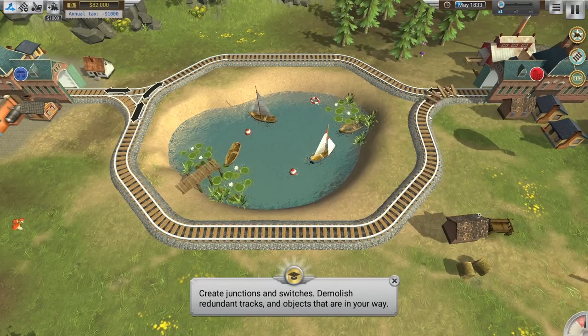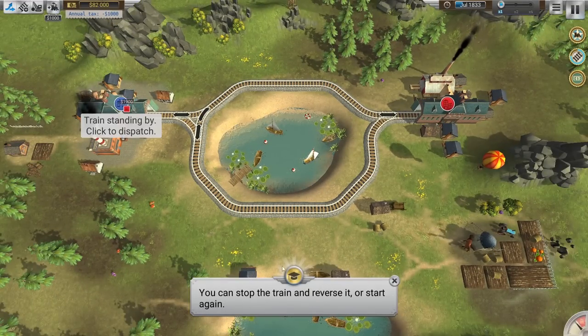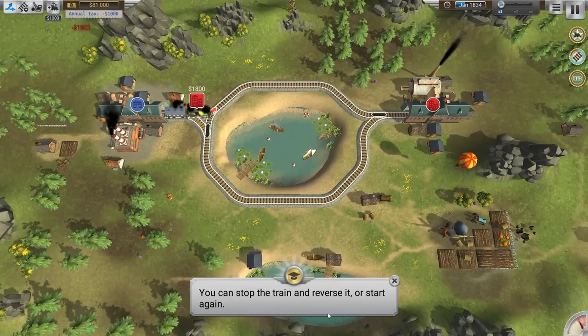There go the rails and the ties — great junctions and switches. You can demolish redundant tracks, stop the train and reverse it, or start again. Let's dispatch our train. We've got to get this one over here, so I suppose we can go up over the lake and then head to Redtown — let's call that Rotterdam, Amsterdam, Rotterdam, just to name some Dutch cities.